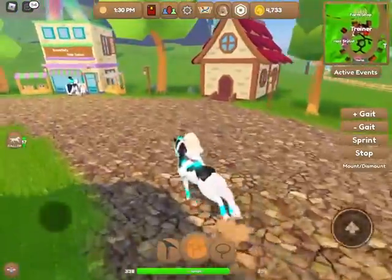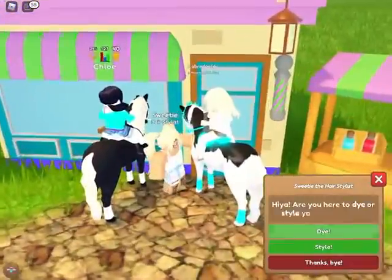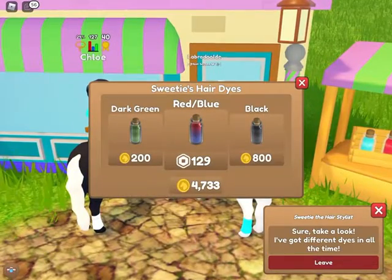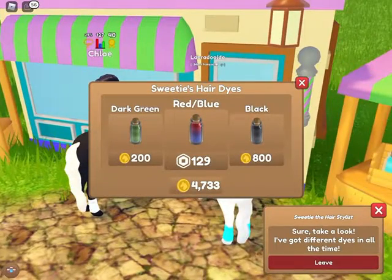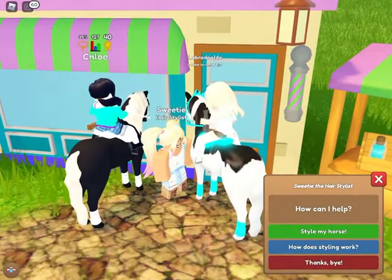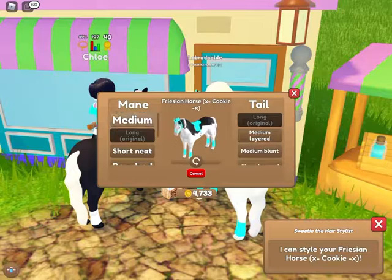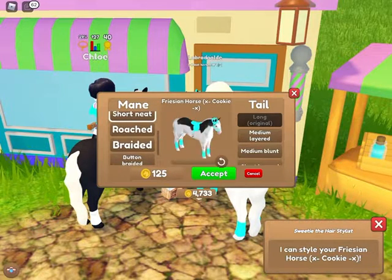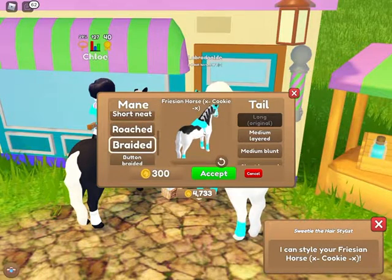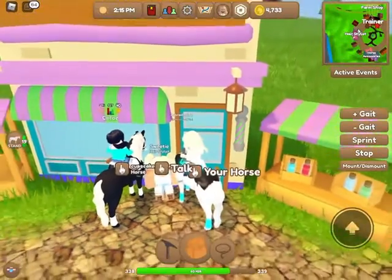Next is Sweetie's hair salon. You can go over and talk to her and she will present a Robux dye and two other dyes that you can buy for tokens. She can also style your horse — you press style, select the horse you want, and you can change its mane and tail to how you like it.